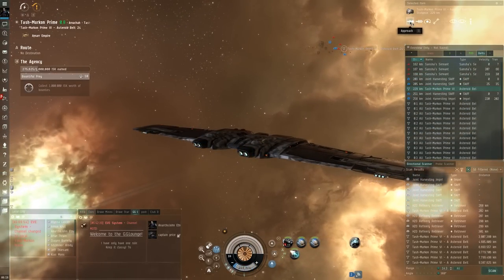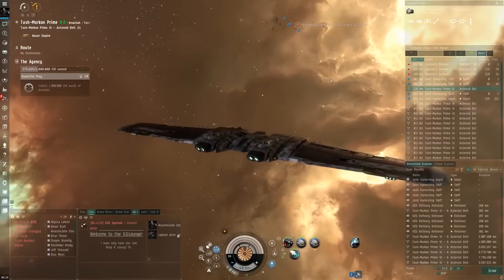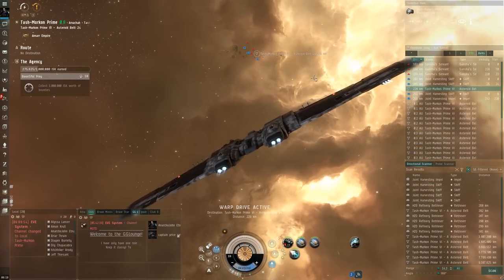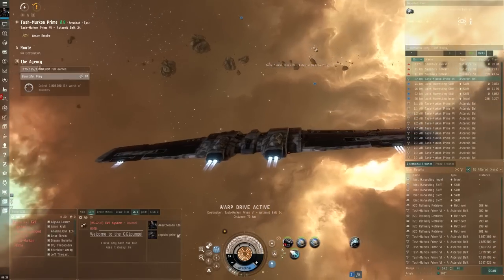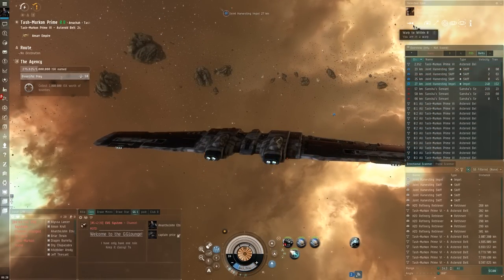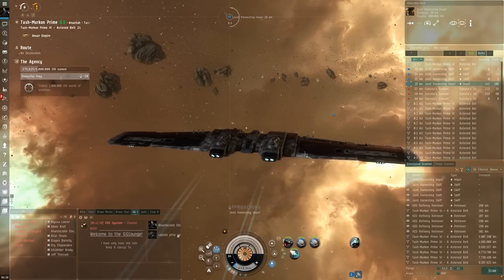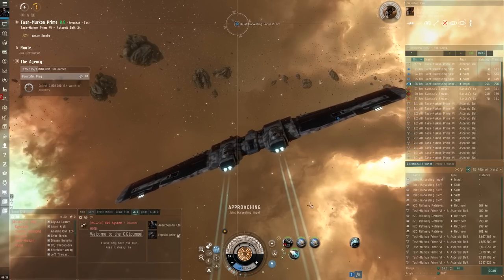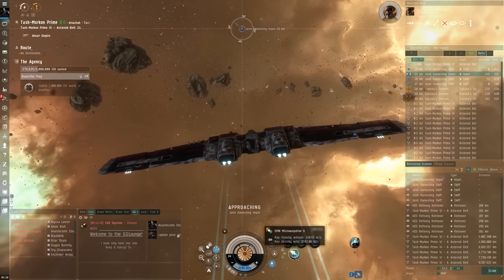As long as we get there quick enough, let's warp to zero. Now this one is a little trickier and the process of taking this down is a lot more tedious, so I'm going to tell you the steps as I'm doing them. Of course, first off, find the mining fleet, which we did. Secondly, engage the Impel.